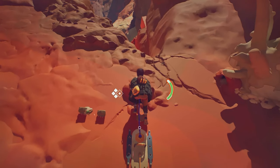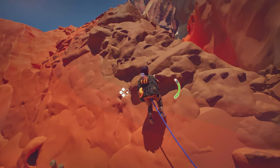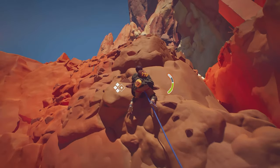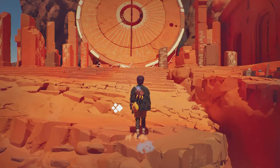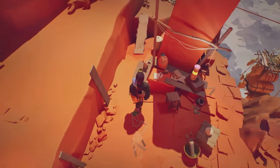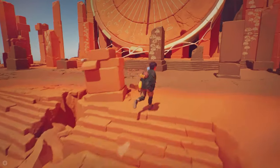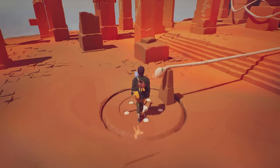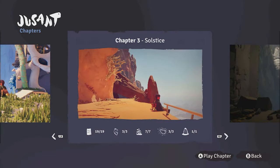From the checkpoint continue to climb and reach the top. Turn around and sound the horn by pressing the Y button, and the chapter is done. Recap for chapter 3: 19 letters, 3 shells, 7 rock piles, 3 frescoes, and 1 altar.